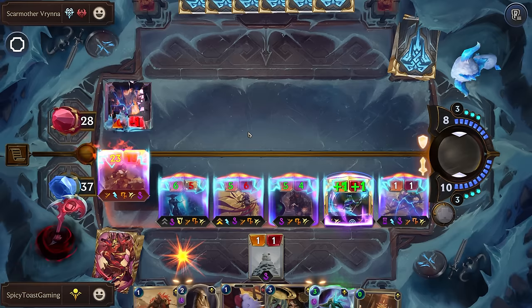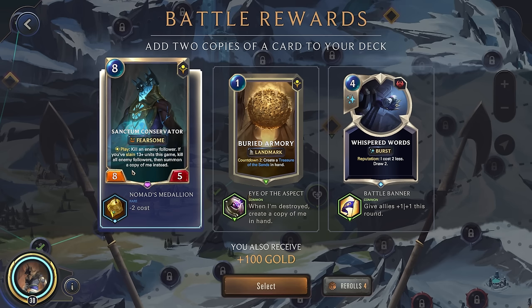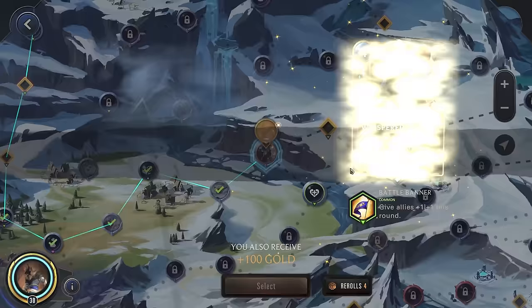GG. Glad we were able to come away with a win that second time. Treasury of the Sands - don't really think that's needed. Kill an enemy follower if you've slain 13 units this game; kill all enemy followers, then summon a copy of me instead - so this would be a six cost. Extra draw - I feel like that actually might be better, although this could be really good for getting rid of their watcher or things like that. We'll grab this - although we really don't have much draw, so I think this is more likely to actually help us.